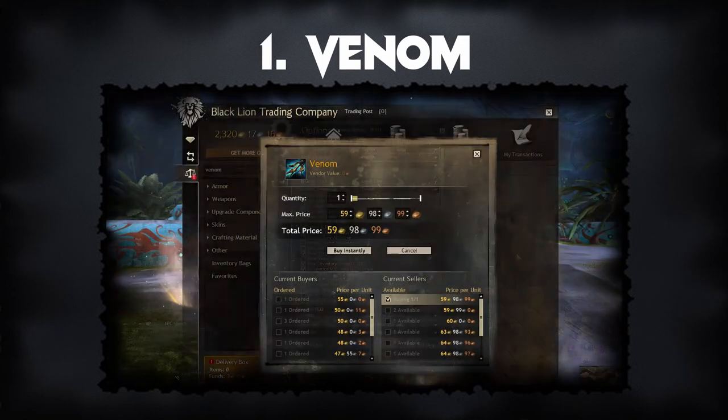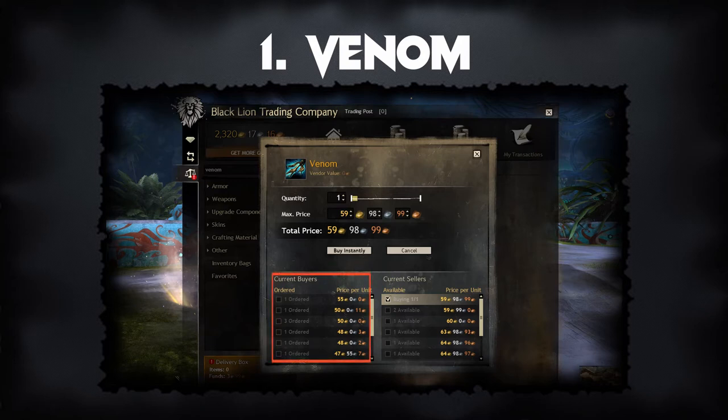If you decide to buy it on the Trading Post and have the patience to wait, I recommend putting in a buy order to save some gold. This can sometimes take a couple of days. If you don't have the patience to wait or you urgently want your legendary and have the gold to spend, you can go ahead and buy it at the selling price.